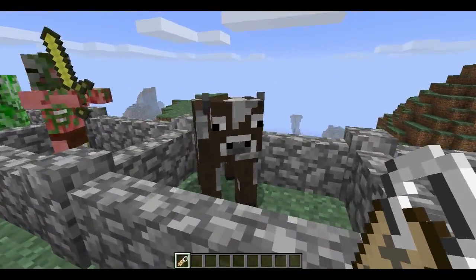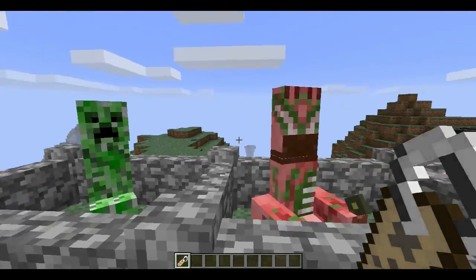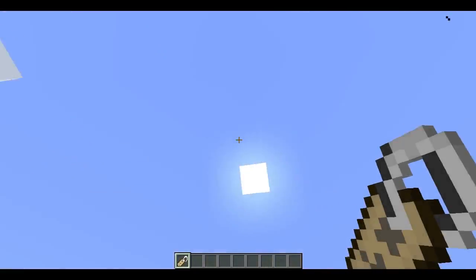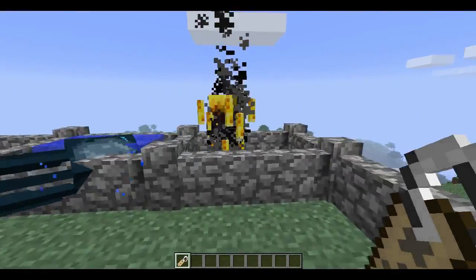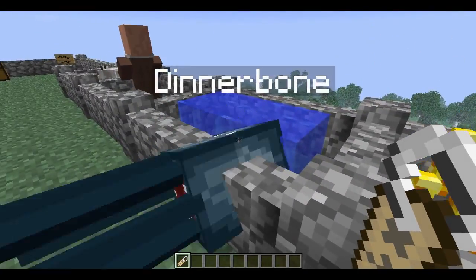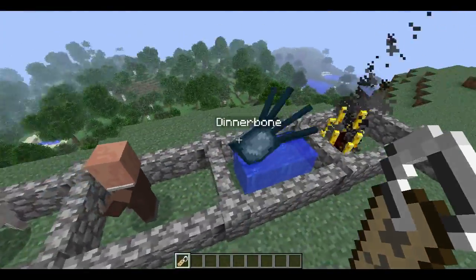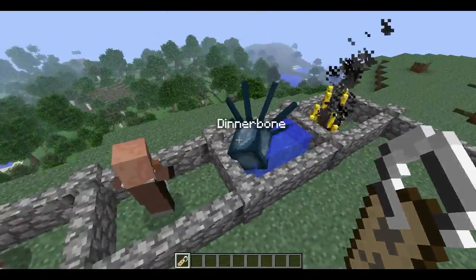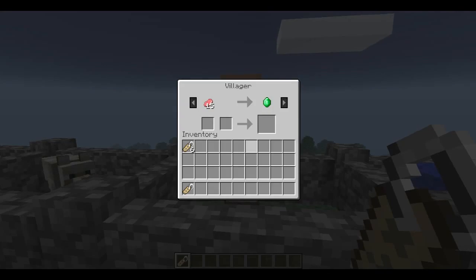Everything they do will basically be upside down. It works with cows, zombies, zombie pigmen — I just didn't want to make the zombies burn so I used this one — creepers, lasers, squids. Squids are never really upside down normally, but they do still turn upside down with this.